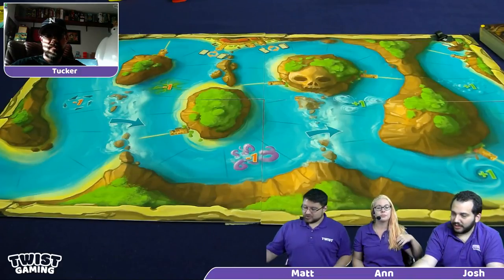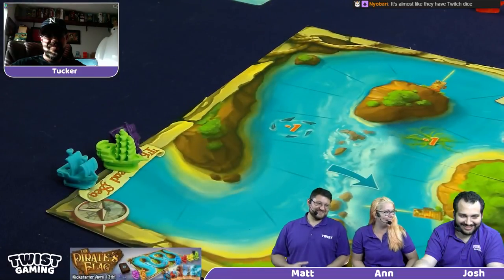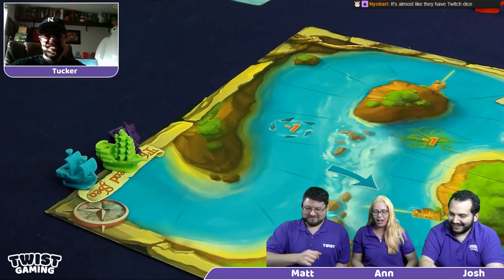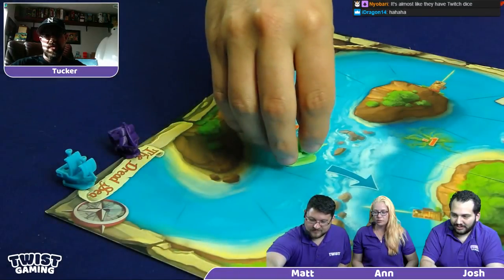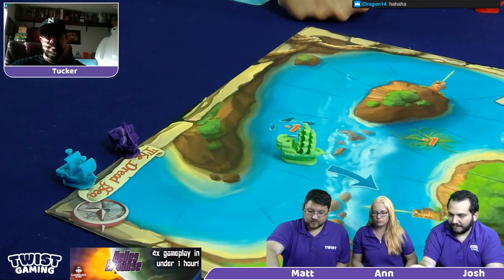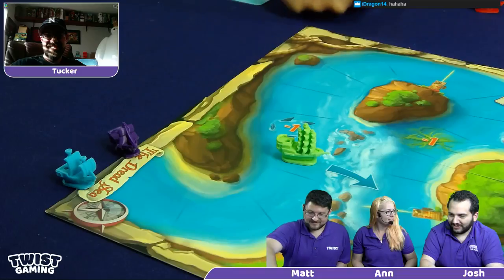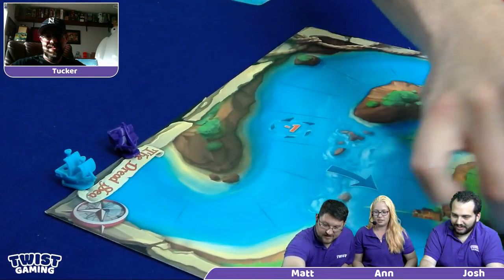Josh rolled an 11 to start. He can choose to go down the waterfall or around. Going one direction gets more cards. He went down the waterfall — 1 through 11 spaces — ending all the way down the board, and drawing one card. Matt rolled a 4, not quite far enough to reach the waterfall. Anne rolled an 8 and went down the waterfall, also drawing one card. No cards in hand to start the game.